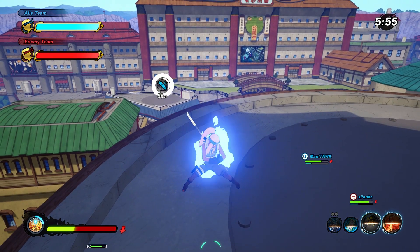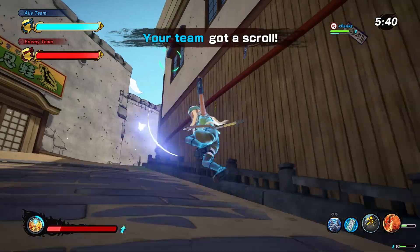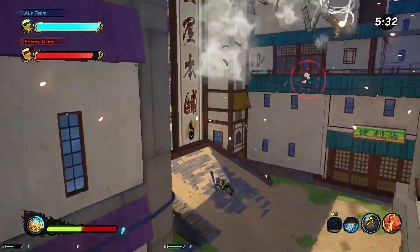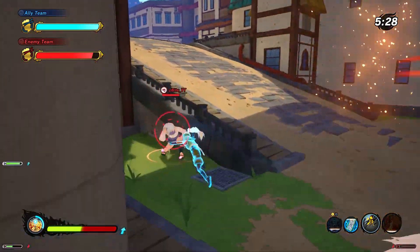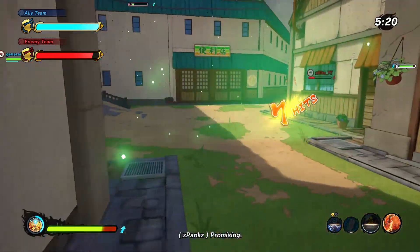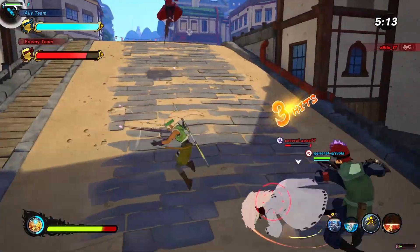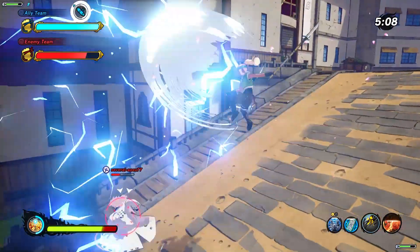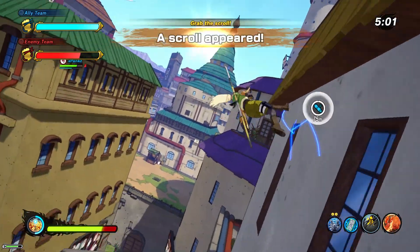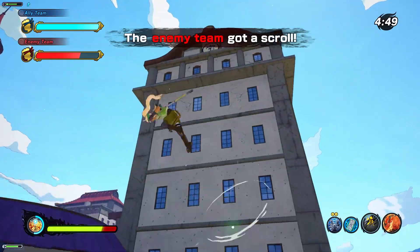We're going to try to take this scroll. Ninja tool bump — wait for it — there we go! Had to throw that tag. They're dying off, we got one kill. Can't let one of our guys die. True Secret Orb — I saw that coming. Reset his stuff because that's what they did to me. We got about two or three kills in that spot. Someone got a defense buff over there.